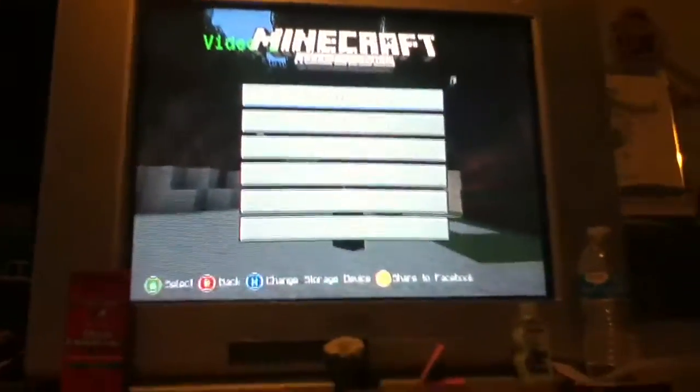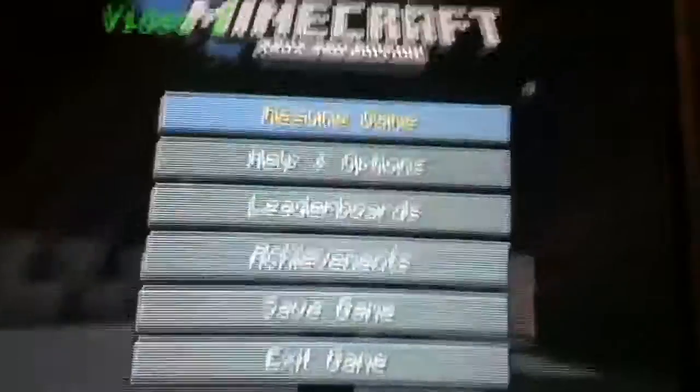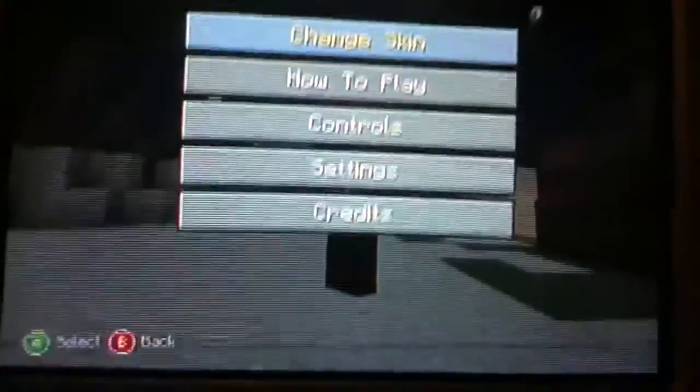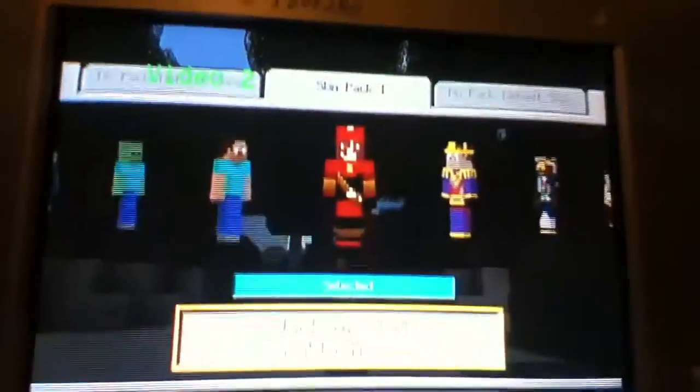You can do this by pressing start on Minecraft. Press help, go down to help and options, go to change skin, and here you have it.